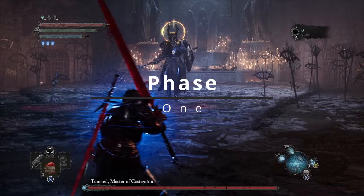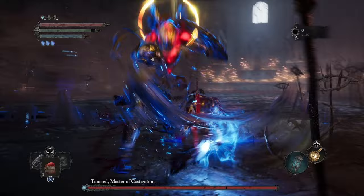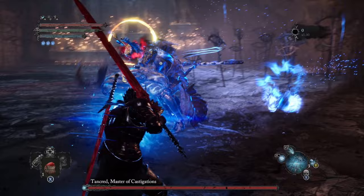The very first move you're probably going to see is a sweeping strike where he strikes twice with his weapon, swinging back and forth. The easiest way to dodge this is just to strafe to the side and get behind him so he completely misses both attacks. This also will leave a window of opportunity for you to strike him once or twice and then look for the next move.